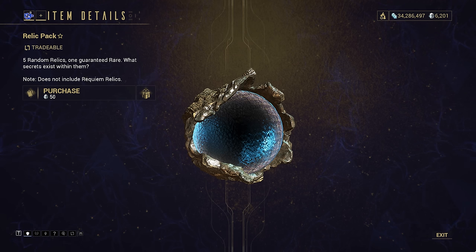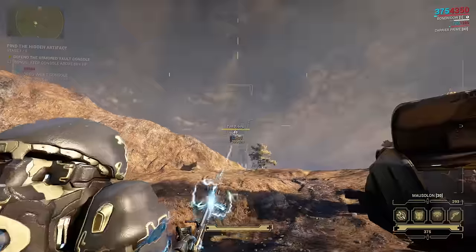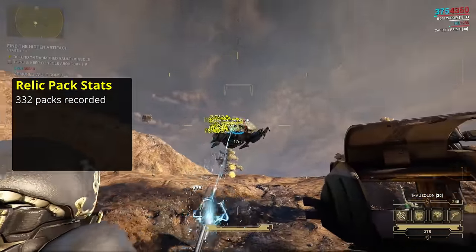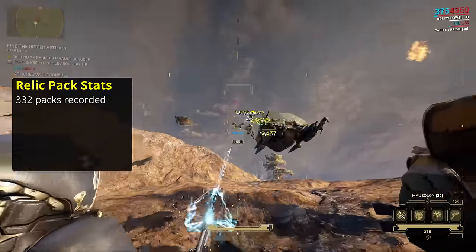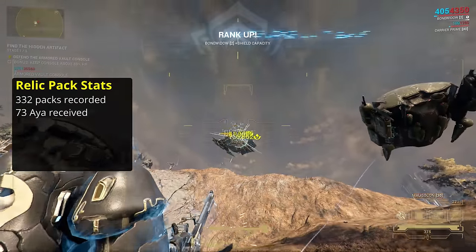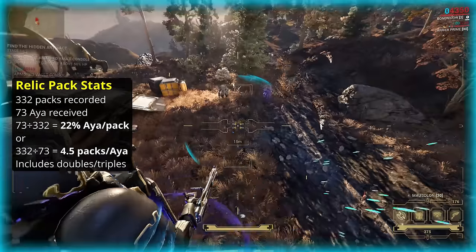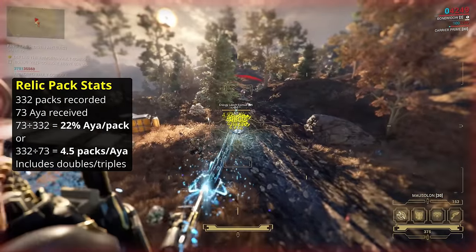So while we're talking relic packs, are they actually any good? With a total of 332 packs counted from various players and sources, this procured a grand total of 73 Aya, paying out 1 Aya in roughly every 4 to 5 packs. It is possible to get a triple Aya pack, but they definitely do not happen often.